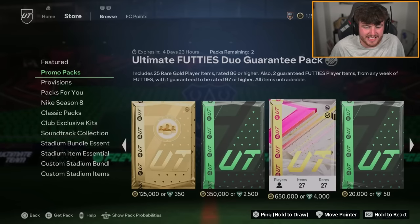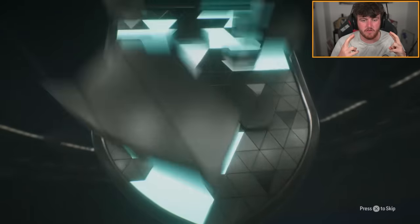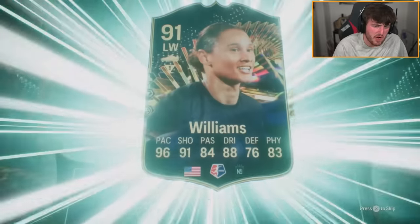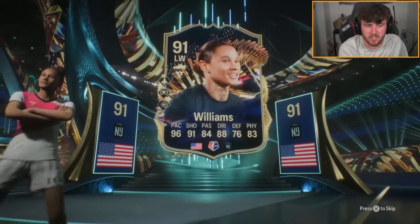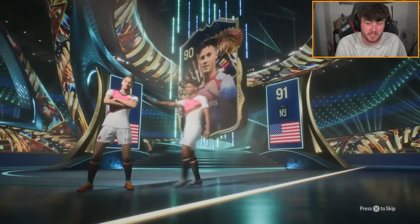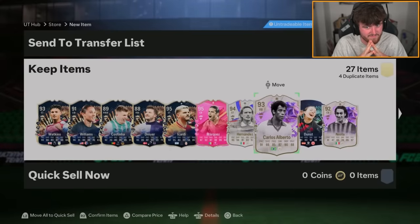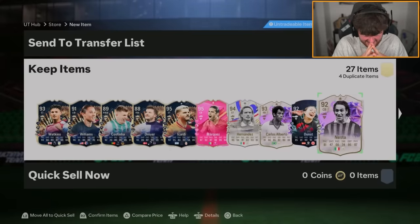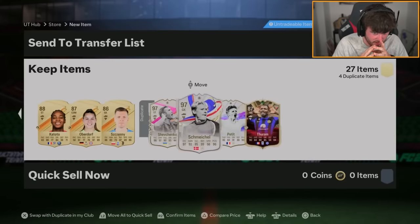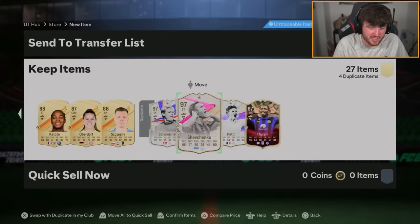Ultimate footies duo guarantee with coins — this is the one I got Dembele in earlier, so fingers crossed. Footies show up behind Team of the Season for some reason. As long as you get decent rated ones you just want them for SBCs — it's whatever's behind that's important. 95 Marquez. Not great. Oh, it's a duplicate — Shevchenko. Marquez and Shevchenko. That is absolutely rubbish.